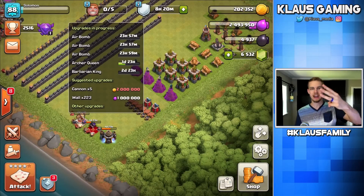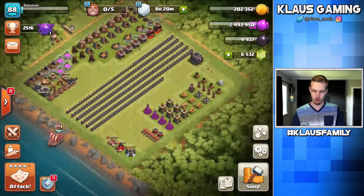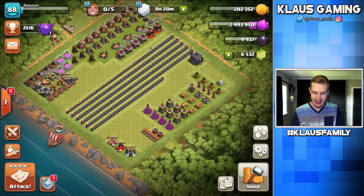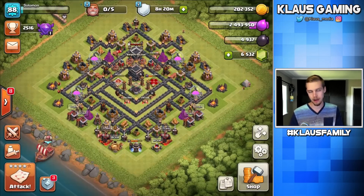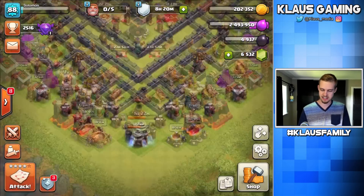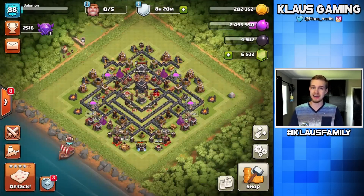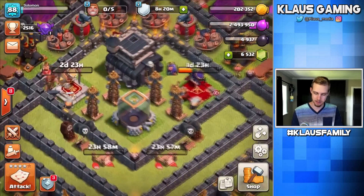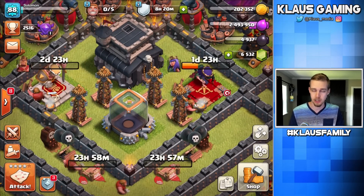So we've got three air bombs rolling, both the King and the Queen going to level 16 — awesome stuff. We're kind of sort of holding on to some Elixir to prepare for the laboratory episode after next. Having both heroes upgrading is the most efficient way to upgrade your heroes, by the way.